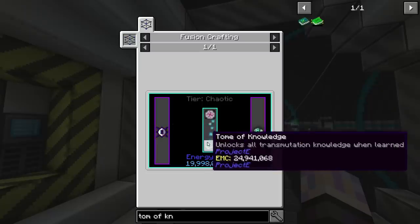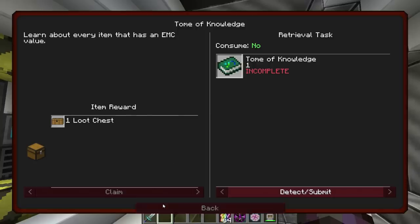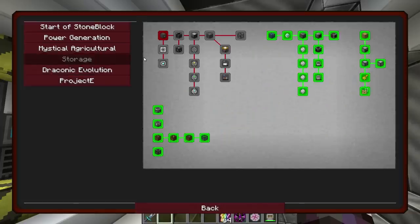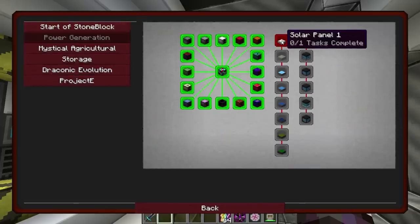We'll need three Chaos Shards to be able to actually make the last item, which is the Tome. It just unlocks your transmutation tablet so you can craft anything — you don't have to teach it anymore. It just learns every kind of recipe in the pack. So that is pretty awesome in itself. That is the last item, the last goal. And yeah, I won't be doing this quest line.